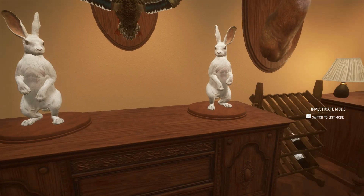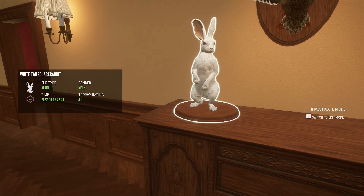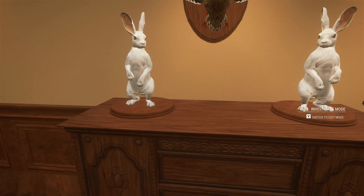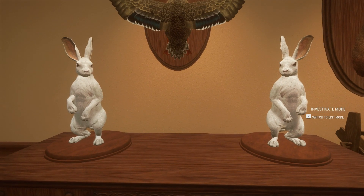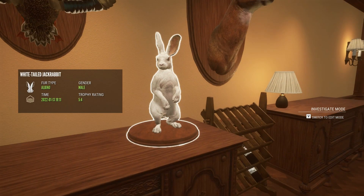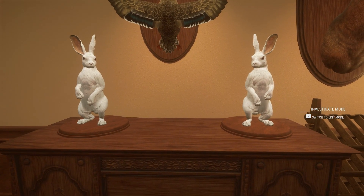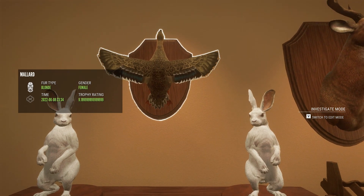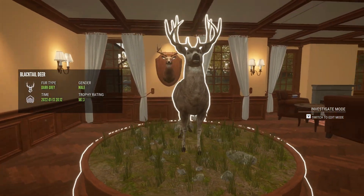Coming into this room it looks sparse, but if you turn around there are two albino white-tailed jackrabbits from Layton Lakes, about six months apart — one on January 13th, 2022 and the other in June of 2022. They add a really nice pairing in my lodge. We also have a blonde mallard — the only reason she's in my lodge is her score of 9.19 repeating. When I see weird numbers I keep them; it's something silly I enjoy. There's also a gold whitetail holding a position.